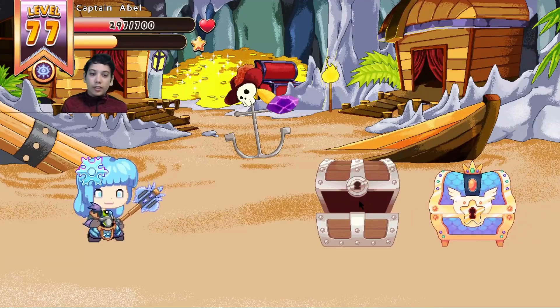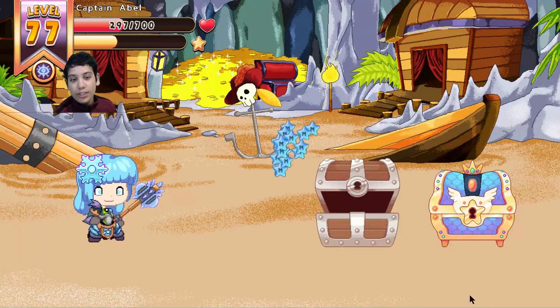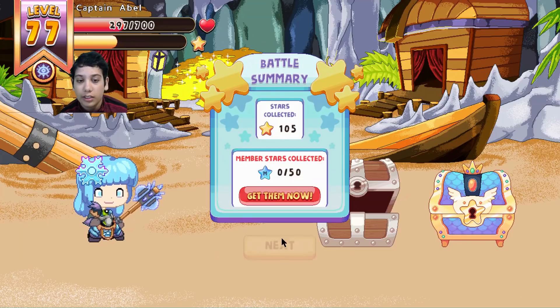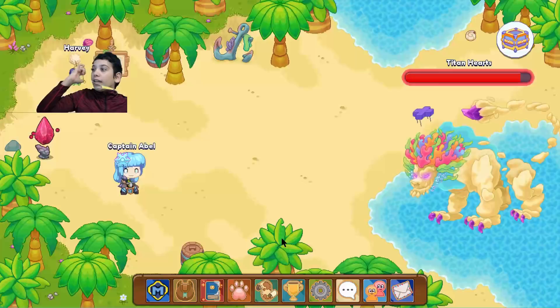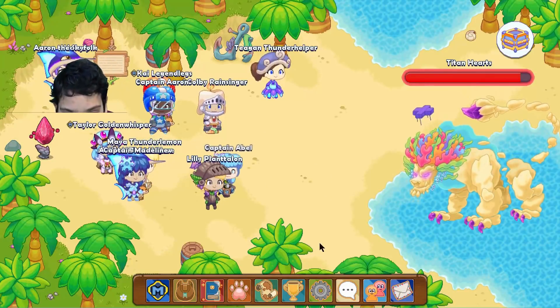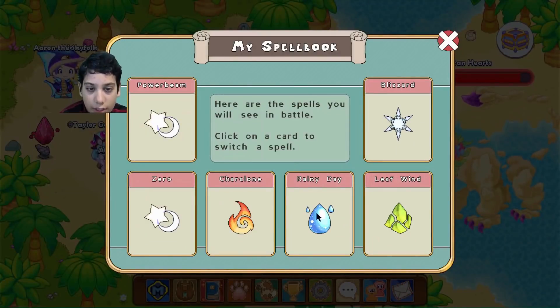If you want to request me an avatar to change it into, you can put it down in the comments section and I will change it depending on how many likes your comment gets. So if your comment gets like 200 likes, depending on how many likes, I might change it to that. Basically you can see what spells are weak against the Titan.